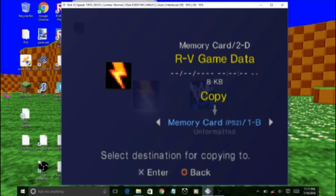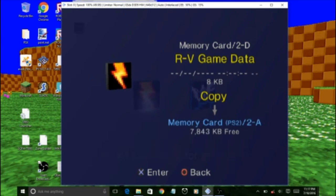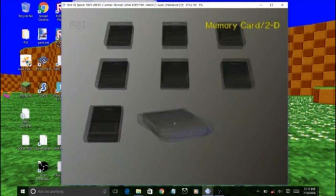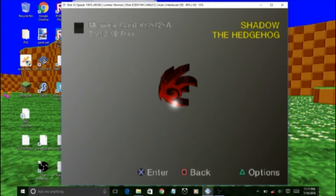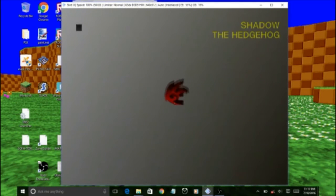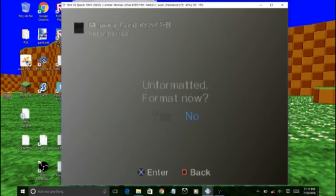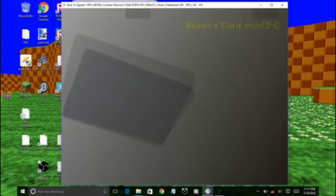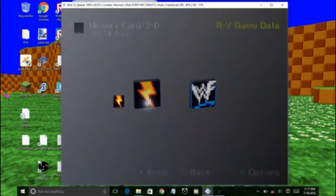I created three more main source cards which are unformatted. This is my gameplay card and I created a backup card. I have unformatted cards, and here's my useless card, so I'm going to use that as a test object.